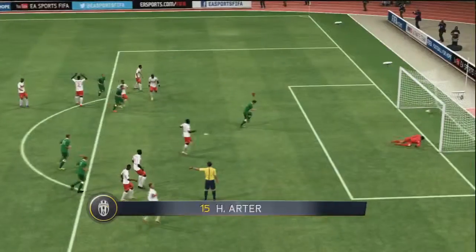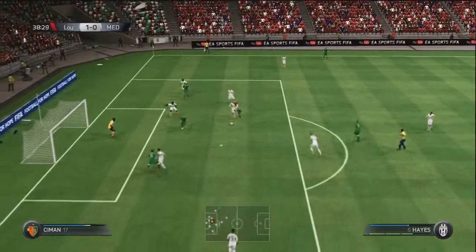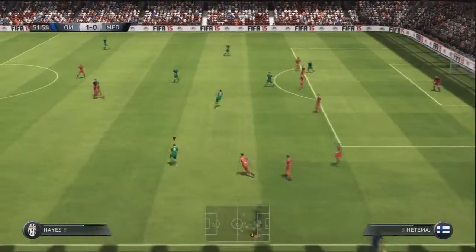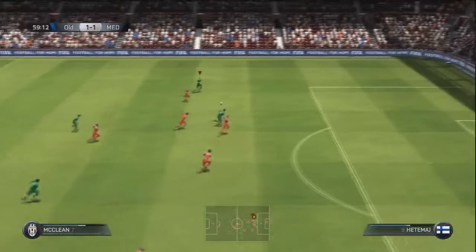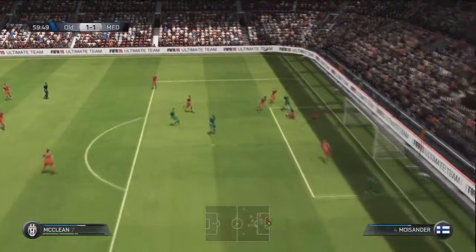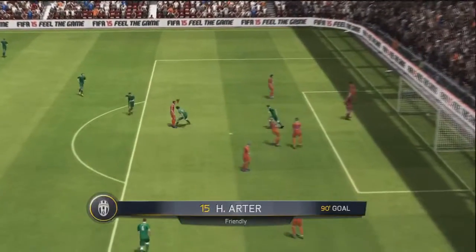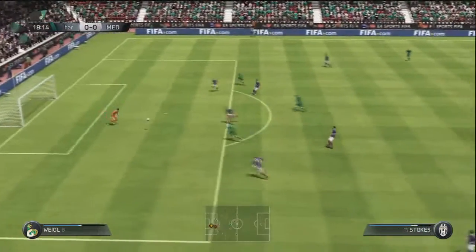Murphy was probably the standout striker in the team — Stokes did well but was more of a side man. Murphy with a really nice header there. Hayes again coming inside — could have had more goals but the keeper saved a lot too. Stokes coming in with a rebound — that was one of the only goals he scored, but he wasn't a bad striker; it's just that Murphy took the limelight. Hayes once again, so worth every coin — he just seemed to do wonders for us. Really impressed with this team — use some of these cards if you haven't already, they are a hell of a lot of fun. If you enjoyed this video please drop a like. Thanks for watching, goodbye!